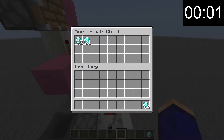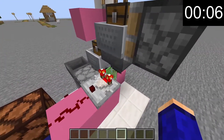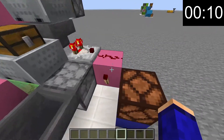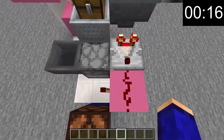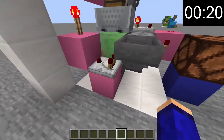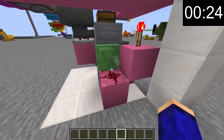So as that's going, I'll explain what's happening. As the items filter through, the comparator is on because items are filtering through, turning this torch off and turning the redstone output off. As soon as this is empty, this turns back on, firing any item into this hopper, causing it to be detected and firing off this sticky piston.